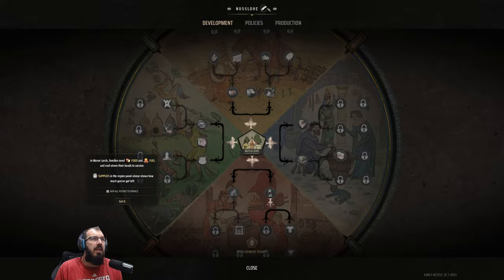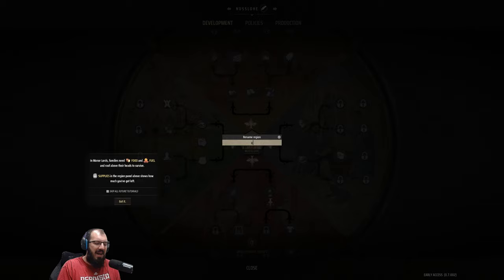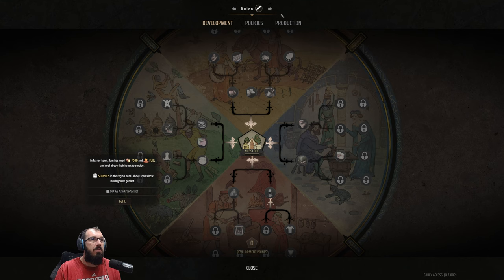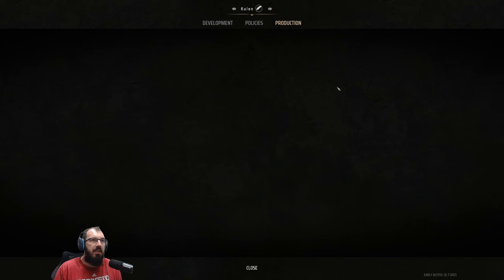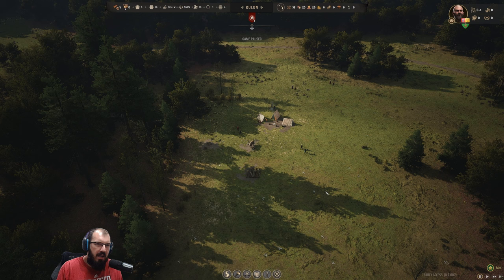Let's name this town. I'm going to call it Kulon — I hope that doesn't mean anything funky, but Kulon sounds much better. Also, this is your development tree where you can research points and get into different areas. Same thing with policies — at some point you can get a policy and assign them in production. That one I haven't seen yet; maybe it's not available in early access.